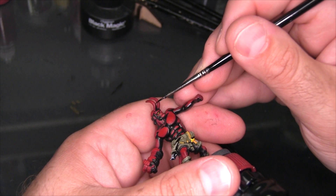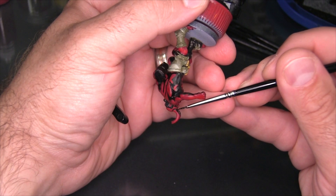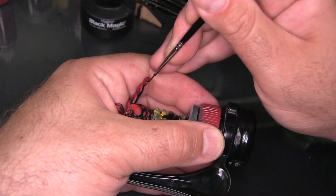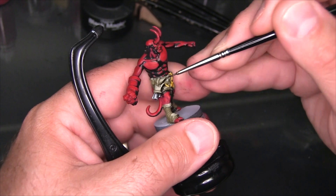Next I'm going to begin detailing his fists by basically just separating the fingers from each other with some black lines — otherwise they can pretty much stay intact. Now Hellboy's right hand is certainly one of his most iconic features and the most detailed part about him. Right now I'm just adding some quick lines around the rings on the fist, but I'll be back to add a lot more detail to it shortly.